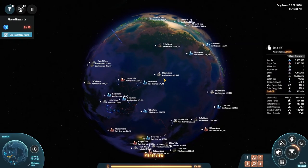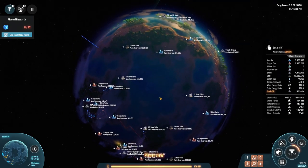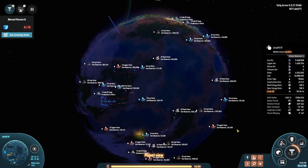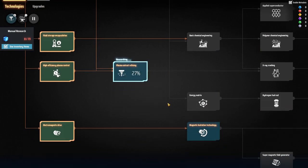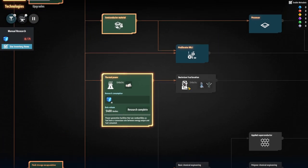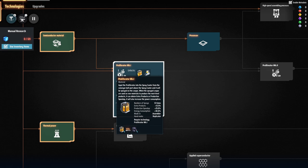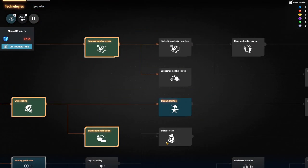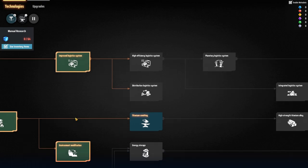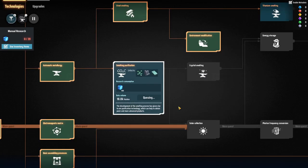Do I have any silicon at all? I do not. How do I get silicon then? Let's look at the technology to see if it tells me anywhere. According to the research it's still being queued so maybe that's why it's not showing up yet.